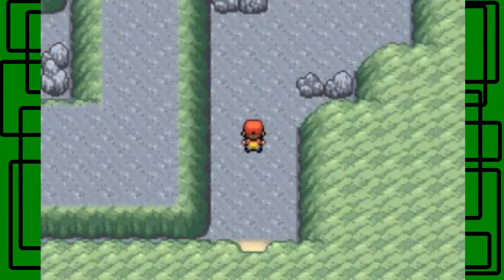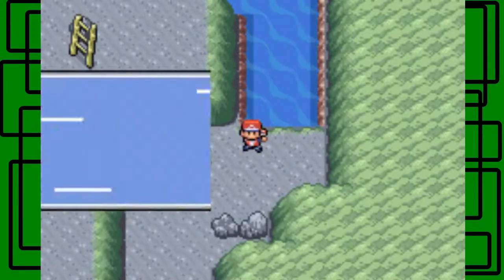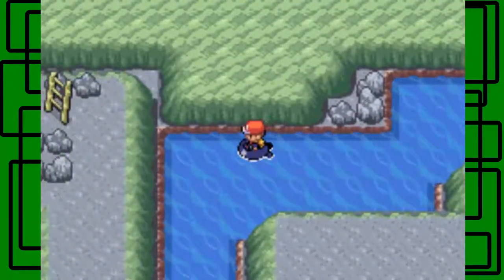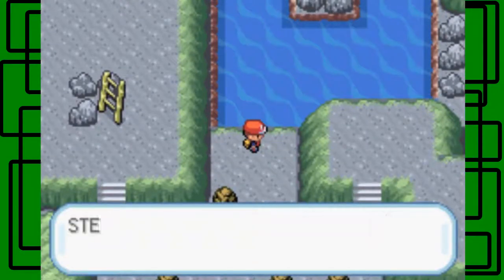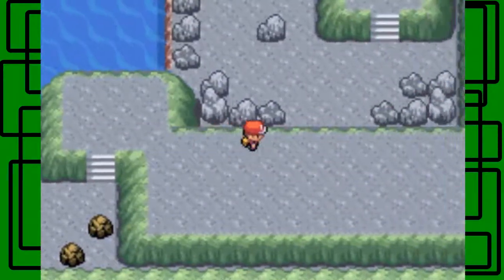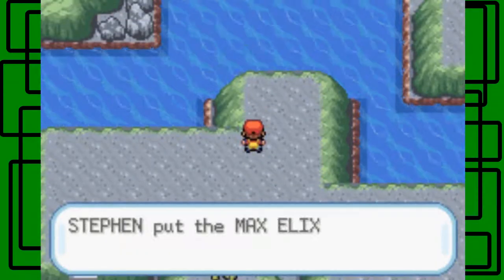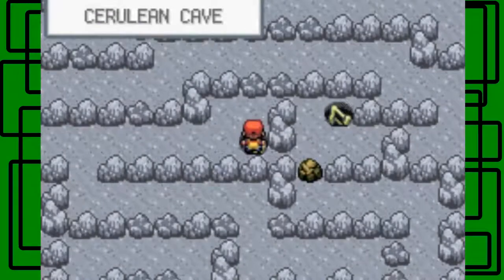I guess we can start exploring this cave and hopefully get to Mewtwo, because our main objective here is to catch Mewtwo in Cerulean Cave. I think it's just go this way. I'm not going to get all the items — just the ones that are close to me. There's a Full Restore, by the way. Since this is the second-to-last part of this project, I'll just get items that are close enough because I know how to get to Mewtwo really fast.